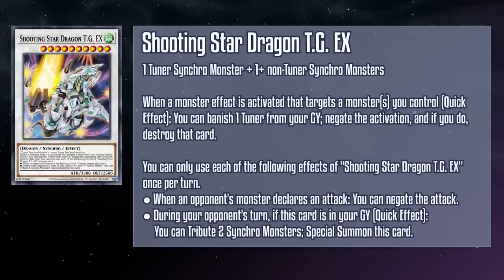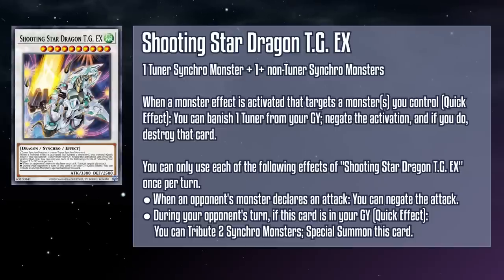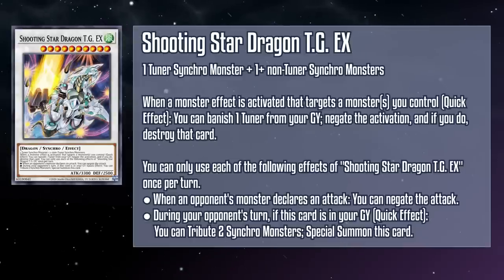We've also got one more Excel Synchro monster to cover. Shooting Star Dragon TG-EX is a level 10 wind dragon Synchro monster with 3300 attack and 2500 defense, requiring a tuner Synchro monster and one or more non-tuner Synchro monsters as material. When a monster effect is activated that targets any number of monsters you control as a quick effect, you can banish a tuner from your grave, negate the activation, and if you do destroy that card. Also once per turn when an opponent's monster declares an attack, you can negate that attack. And during your opponent's turn, if this card is in your grave as a quick effect, you can tribute two Synchro monsters to special summon this card. This is probably the preferred option over Blade Blaster nowadays — it keeps monster effects at bay, stops attacks, and has a way to revive itself. A much more modern take on what Tech Genius can do — this gets a gold shooting star from me.